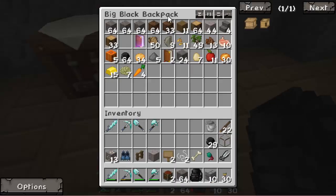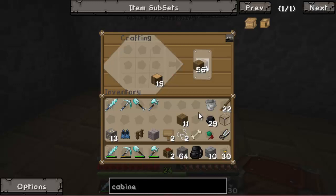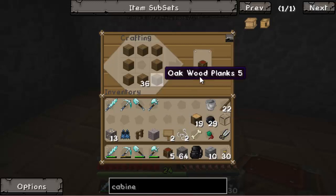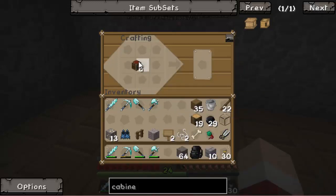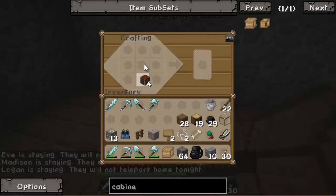Alright so we're gonna make some more chests. Let me pull out some wood from the big backpack and get some oak wood planks so I could build some more chests. Let me just make a few more because I want to make a lot of cabinets. So there we go - we're gonna make two bottom cabinets. I think it's turning into nighttime so I should probably go to bed before mobs try to kill me.